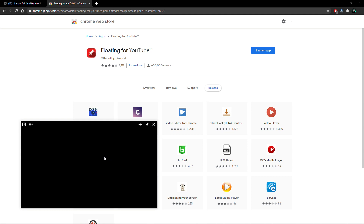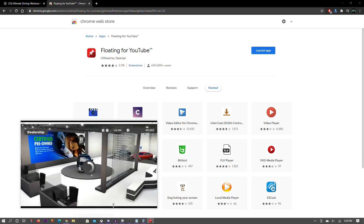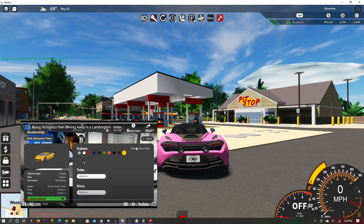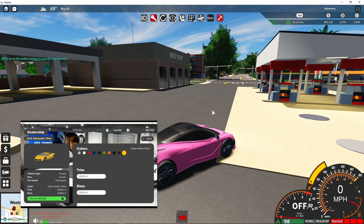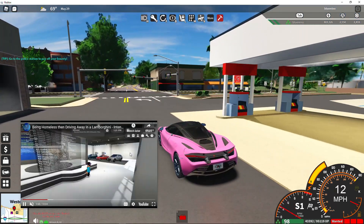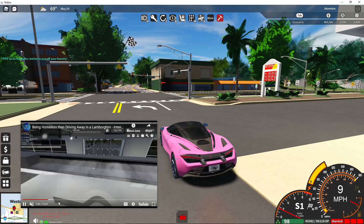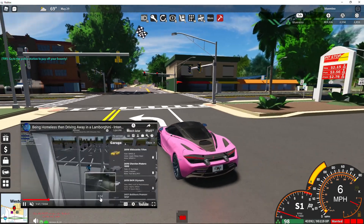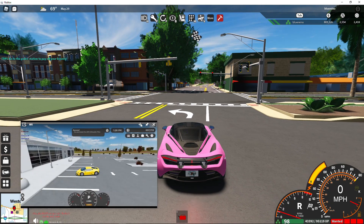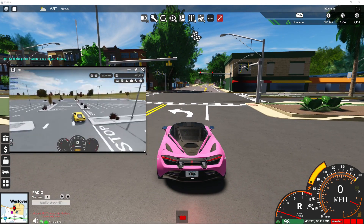After you install it, click Launch App and basically it'll pop up like this. You find a YouTube video you want to watch and paste it in here. Now I can hit straight back to Roblox, and it's right here - I can play and watch YouTube at the same time. You can watch any YouTube video you want, it could be a live stream or anything. You can move it around with this icon and scale it how big or small you want.